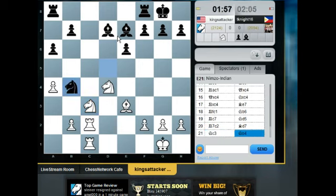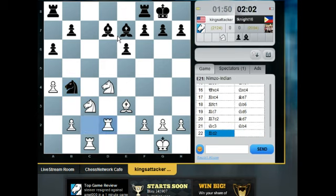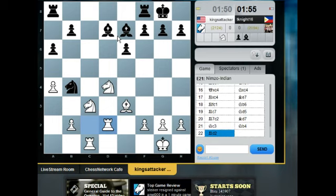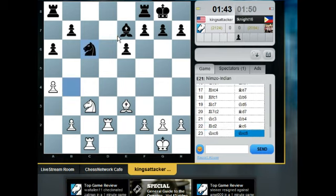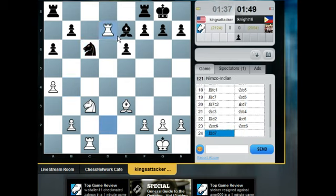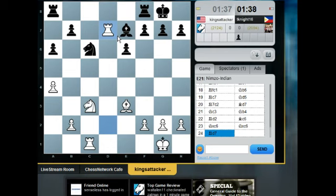White does not want to trade rooks. Now black can take on e3 or play knight b4 — he's taking my rooks. The rook has to move to d2 or e2, probably d2. The bishop could be attacked. I think black is better here. I'm indirectly eyeing the bishop on d7, but this knight on b4 should be on one. Bishop c6 — I don't like that move. I should take that bishop. Now bishop b6 is a good move — you're stopping rook d8 and keeping the rook on d5.